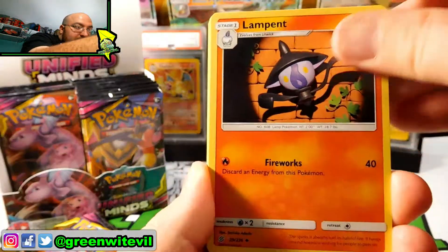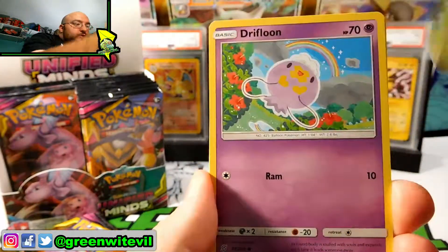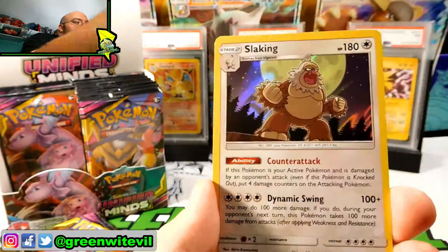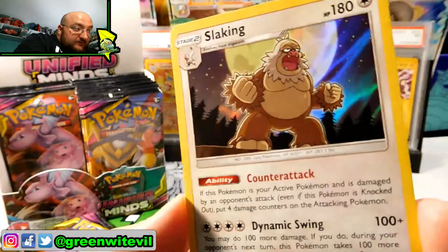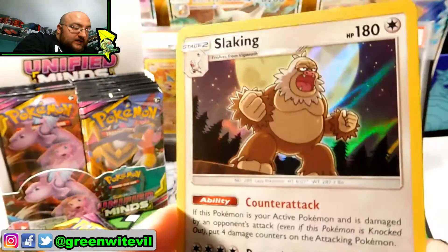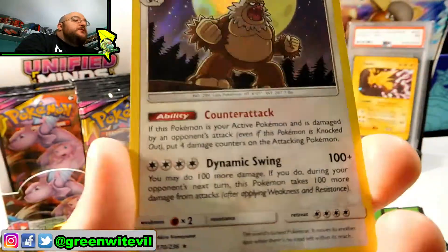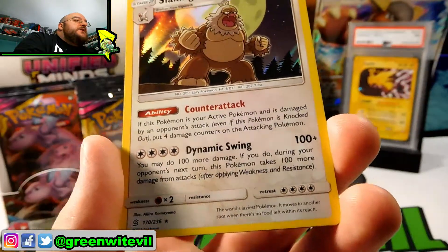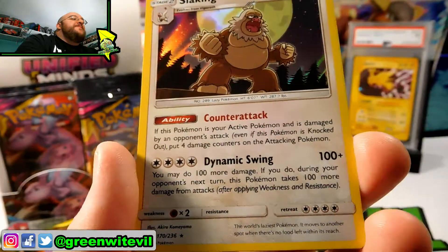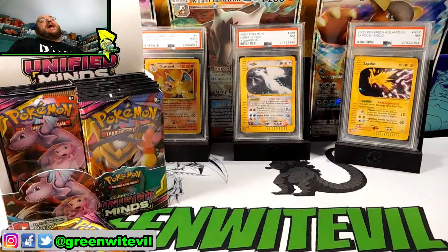Pack number two everybody. Lampent, Breloom, Dark City, Druddigon, Shroomish, Drifloon, Dewpider, Cryogonal, Reverse Hawn Edge, and a Slaking Holographic. That is a really cool looking card — he looks super, super angry. He's very King Kong-ish there, ready to take on all comers. We have a Dynamic Swing: you may do 100 more damage, but if you do, during your opponent's next turn this Pokemon takes 100 more damage from attacks. So the card looks cool.